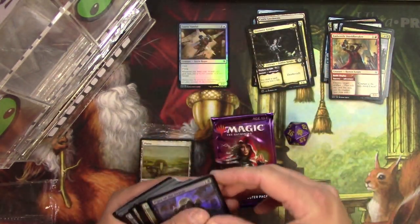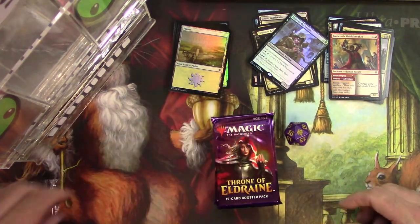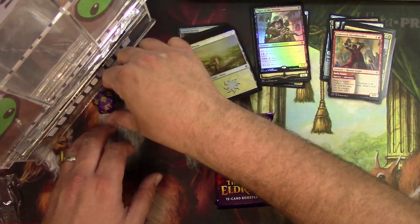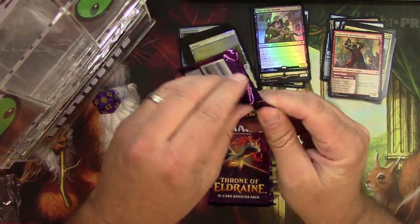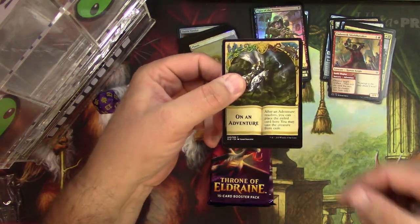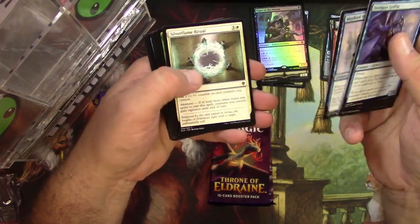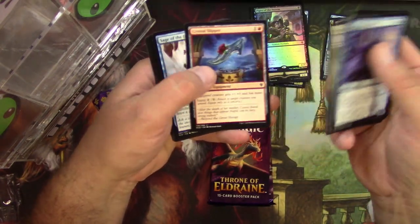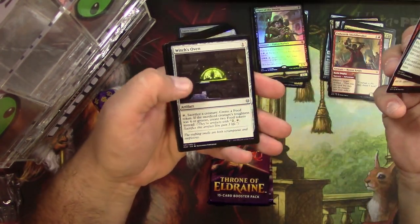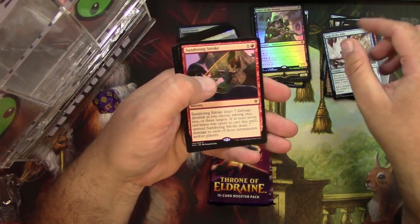The regular lands go back, and next pack: I'm going on an adventure! Foreboding Fruit, The Secret Keeper — the secret is they're going to mill you to death — Sage of the Falls, Redcap Melee, Witch's Oven. Is there a cat in there? It looks like it's cooking right now. Sundering Stroke is the rare.